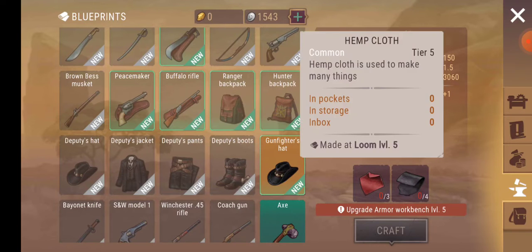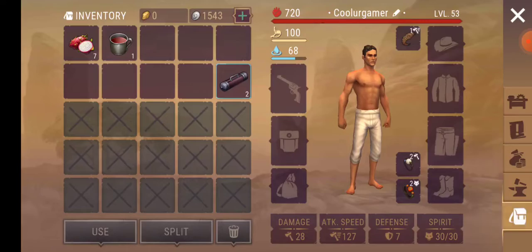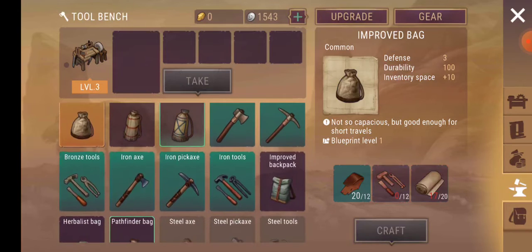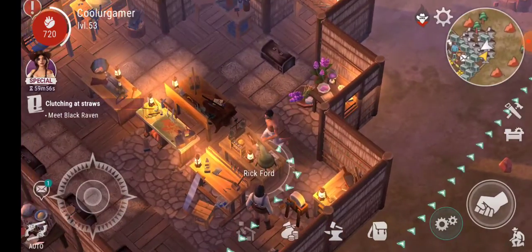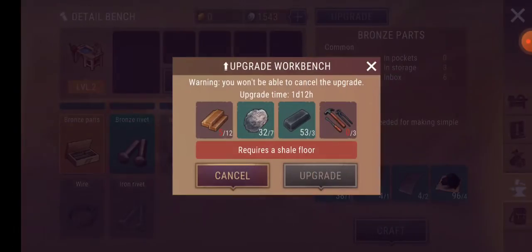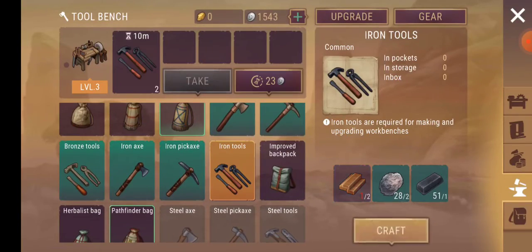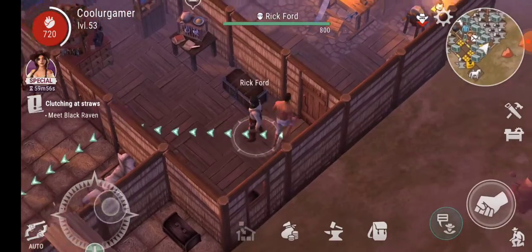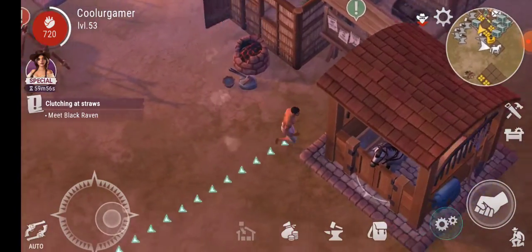Gun fighter. Hemp. Cool. Okay, we got two more. We got 18 of that — I should start upgrading stuff. I have iron tools now. I gotta check what I can upgrade. I need three. Start making that. We also have a quest to meet Black Raven. I have tools and a weapon — yeah, I'm ready.